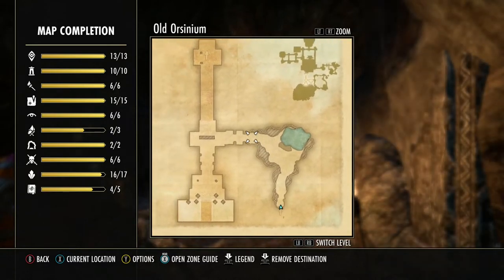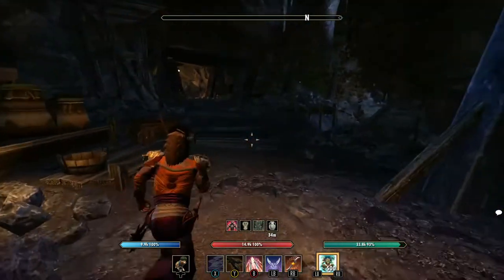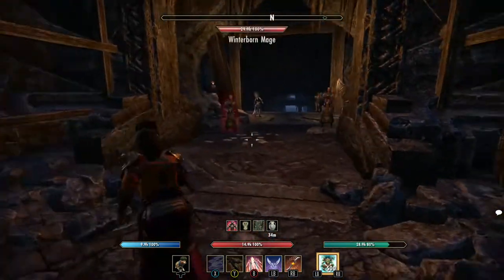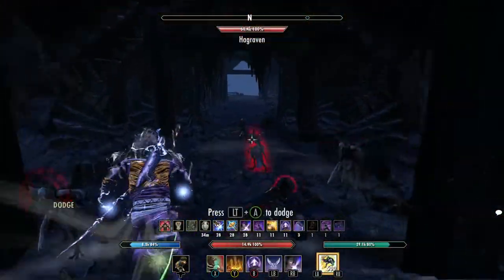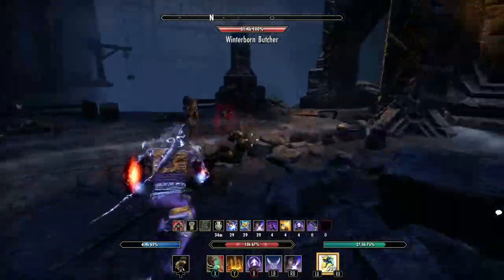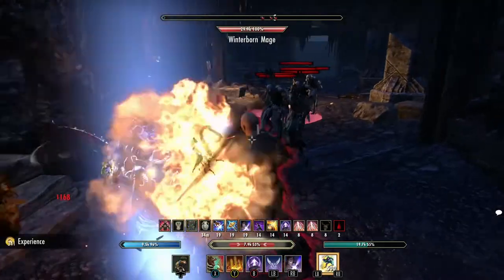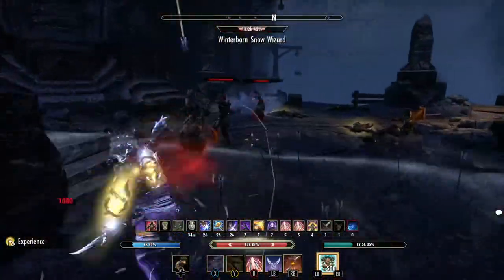We're going to go straight through here and then take a right. We're going to try to run through most of it as much as we can so we don't have to fight so much. That brings us into the main sort of section here. We've got to kind of kill them so we can see where we're going. There are lots of them here — I'm going to end up dying. I wasn't expecting to have to fight all of them.